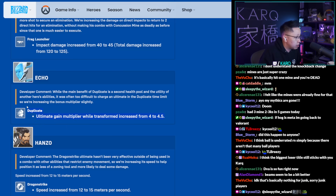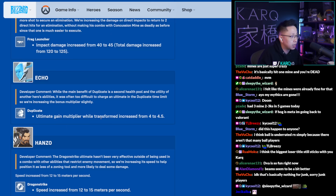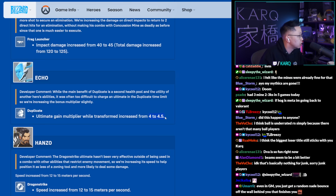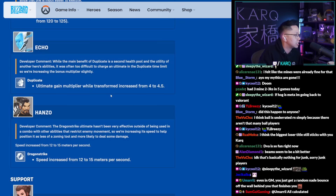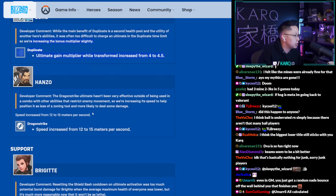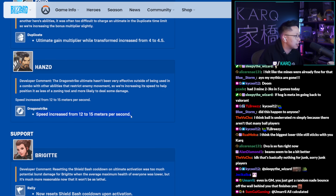Echo surprisingly gets a small buff: the duplicate ultimate gain multiplier increased from 4 to 4.5, so you build ultimate a little faster when duplicating. Echo didn't really need this, but she performs poorly in lower ranks because she's a high skill ceiling hero — you need to know all the other heroes' kits to get value from duplicating them.